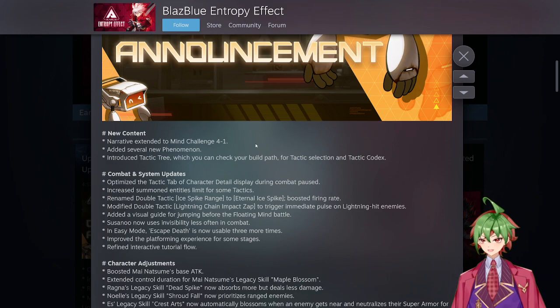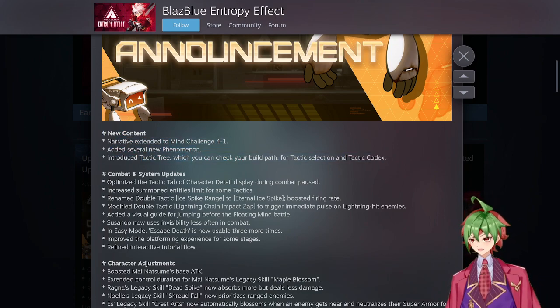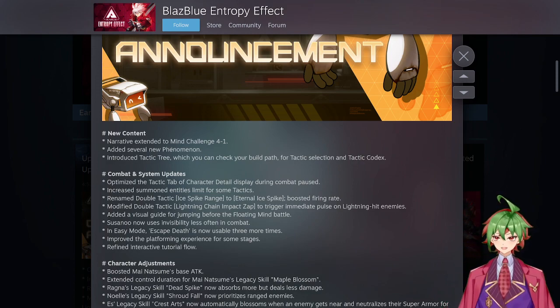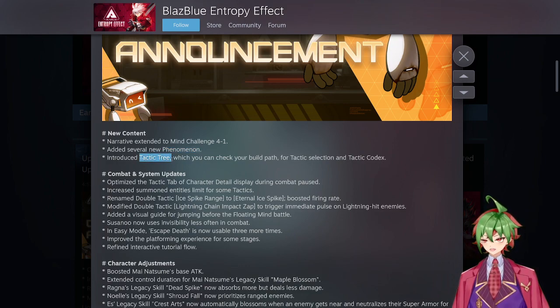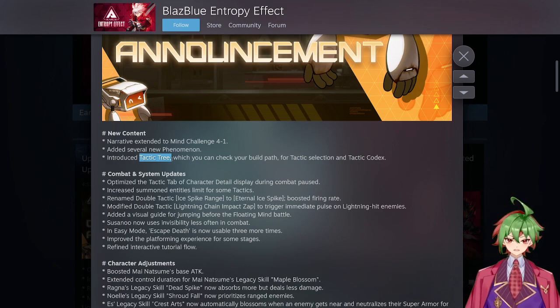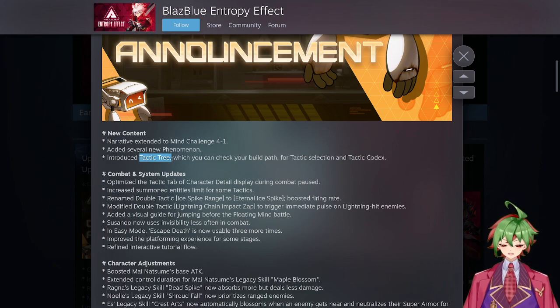One of the first things is they have added more story. They added one more mind challenge and one more Phanonema cutscene, which you would need three Phanonema parts to see. They also introduced a tactics tree, which will let you see how to get to the different tactics. If you want to gain a specific tactic, it will tell you which tactics you have to get before you can get the one you want.